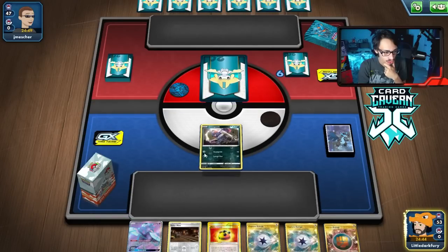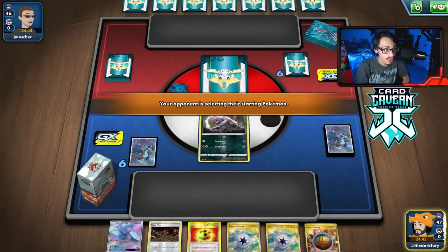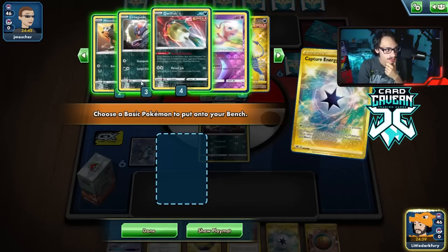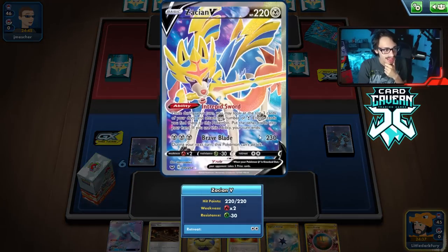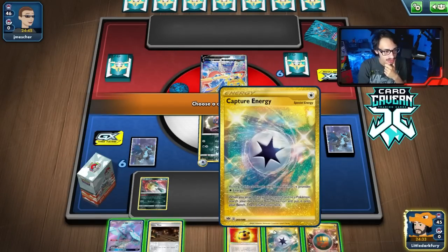It's a Bronzong deck. No supporter in our hand, which kind of sucks. We got Capture and Quick Ball that can get us Quillfish. It looks like we're playing against ADP, which is probably our worst matchup.